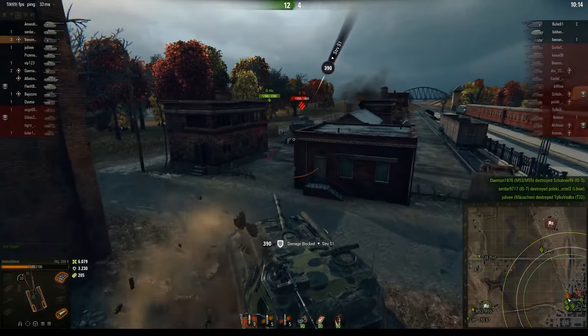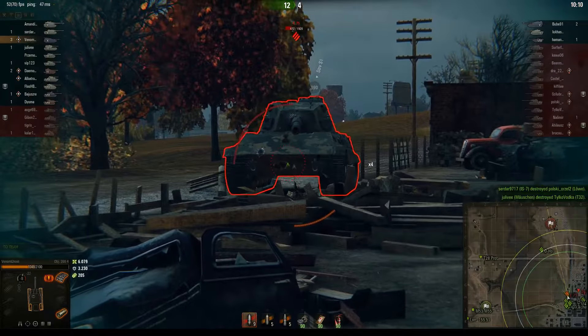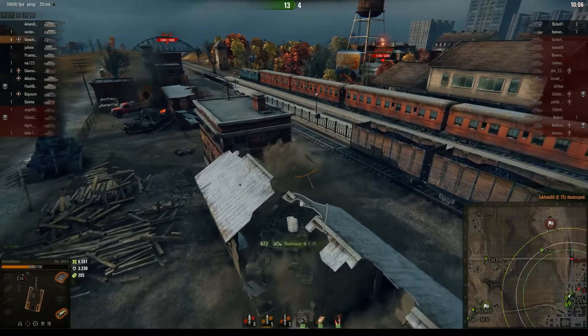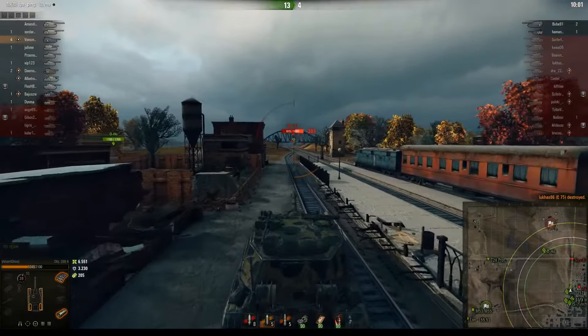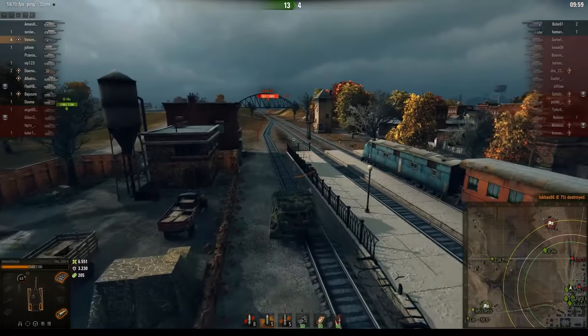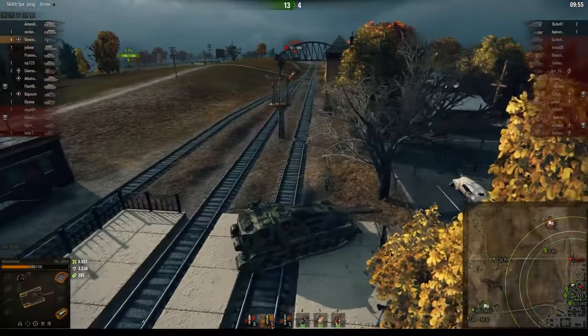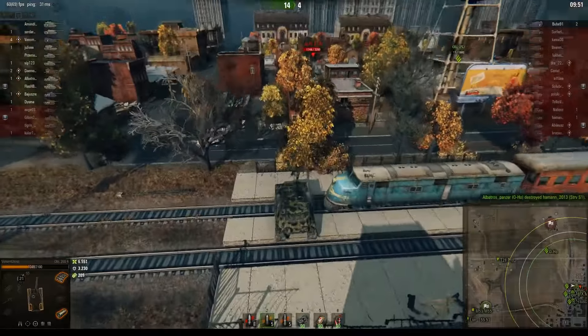Looking at the low plate of the E75, finishing off as well. A Centurion AX is coming at us to our right — it should have a line on us right now. There's still a spot on the bridge, but it also means we'll be very visible to everyone else. The Centurion AX is definitely looking at our face — we might not want to come around this corner.